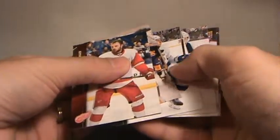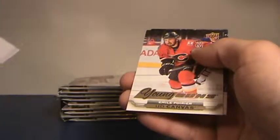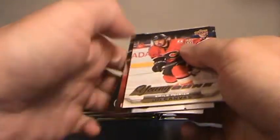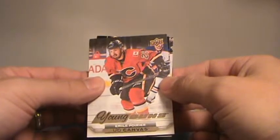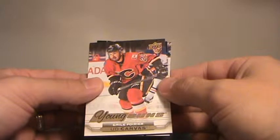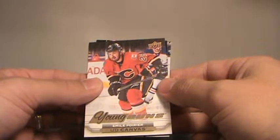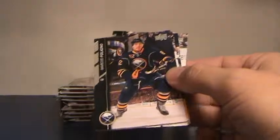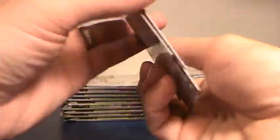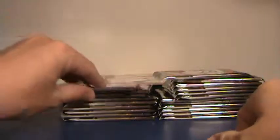Canvas in there. Calgary young gun — Jeff. Emile Poirier. I may be close on the count — anyway that's sweet. Hopefully that means we'll still get six young guns because I don't think the young gun canvas counts.